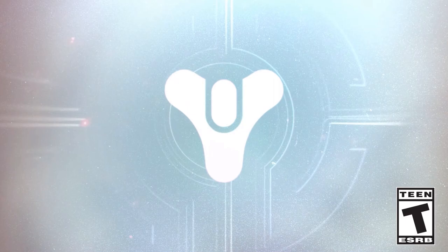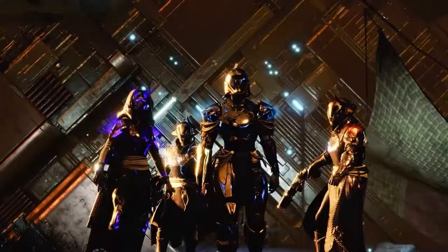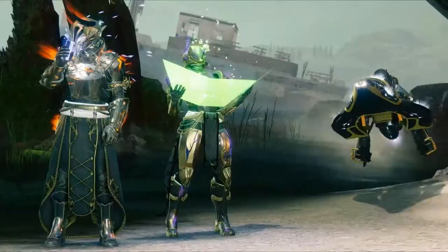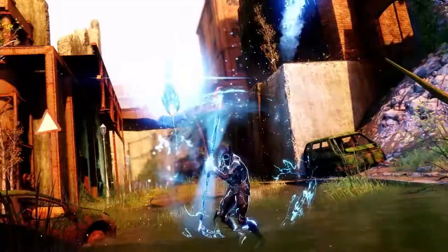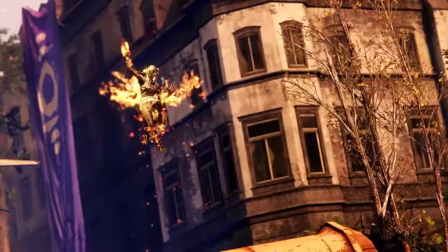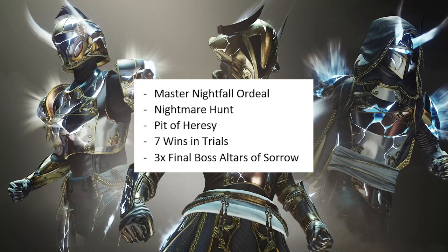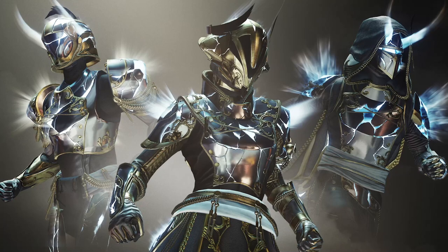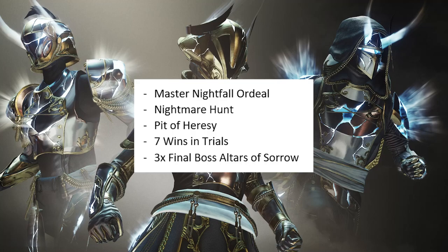That's a lot to go over — hopefully you found exactly what you needed for your class. Once you've completed that renewed armor set, we still have one final set of objectives to finish our armor. Luckily, this is a universal set of objectives across all characters, and they're not too difficult. If you're working on pinnacles and doing in-game stuff, you'll knock these out almost passively. You're going to need to complete a master Nightfall Ordeal, complete a Nightmare Hunt on the Moon, and complete the Pit of Heresy dungeon on the Moon.